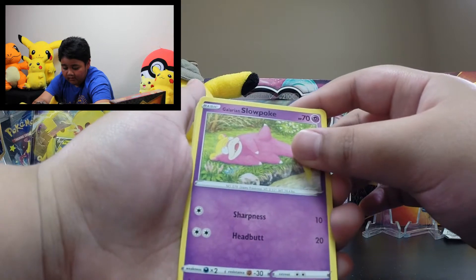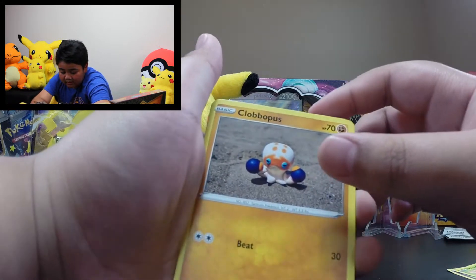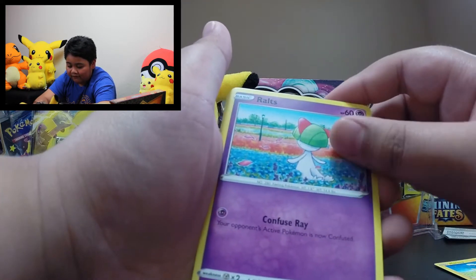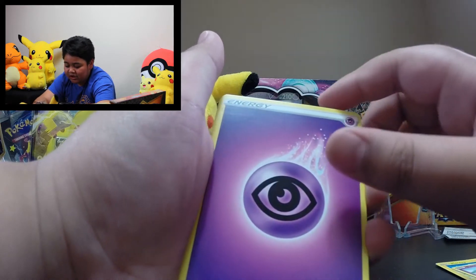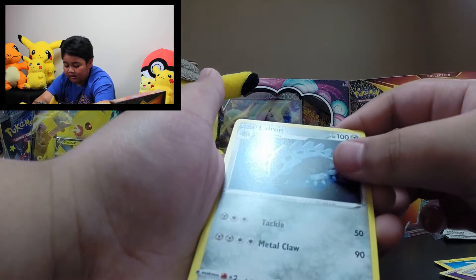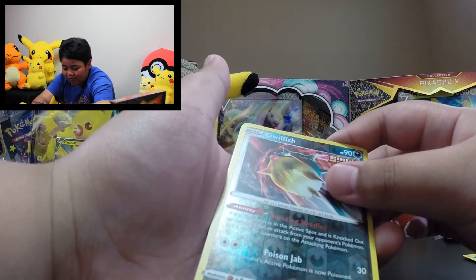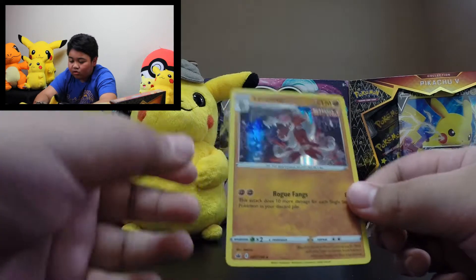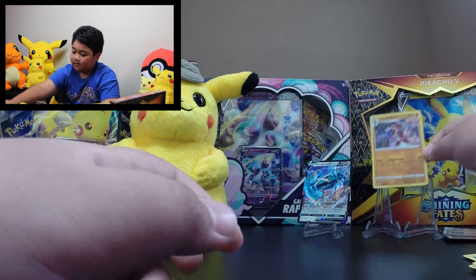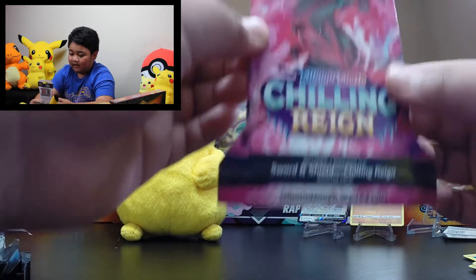Slowpoke Galarian form. Single Strike Weedle, Clobbopus, Mareep, Snorunt — that's some nice work there with the flowers. Psychic Energy, Spiral Energy. Lairon, Peony, Single Strike Qwilfish Reverse Spoil, and Single Strike Lycanroc Hollow!